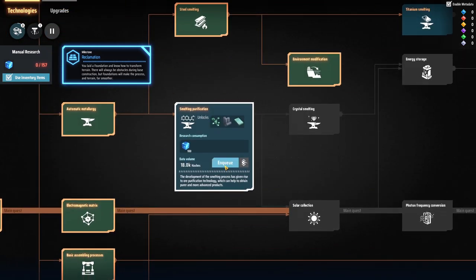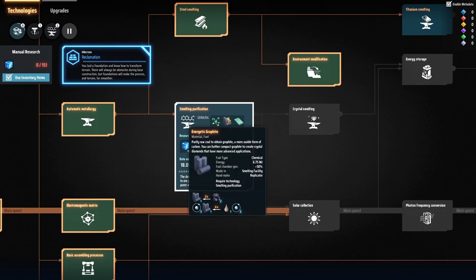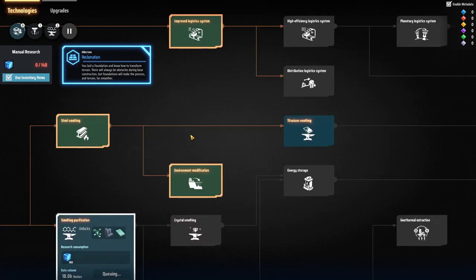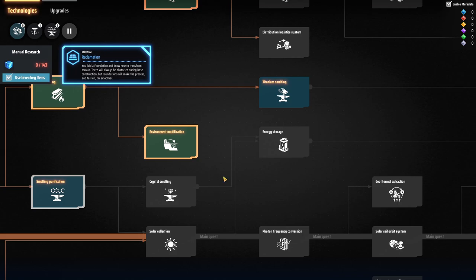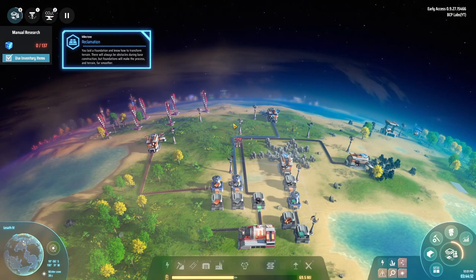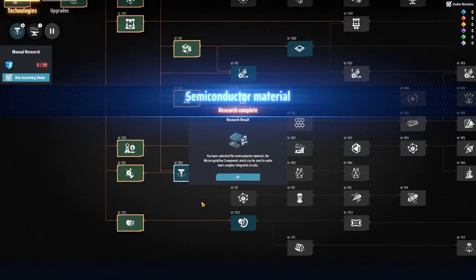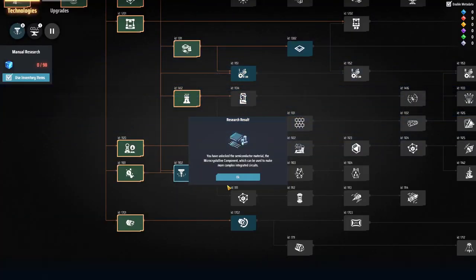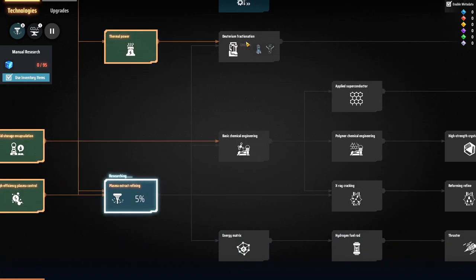Smelting beautification — I guess we need that to get into silicon and graphite. Titanium smelting — we're gonna have to get into that. Now looking at it, I think the next thing we're getting into is actually plasma refining. After that we're gonna have to get into the energy matrix because that's kind of holding up the research right now.